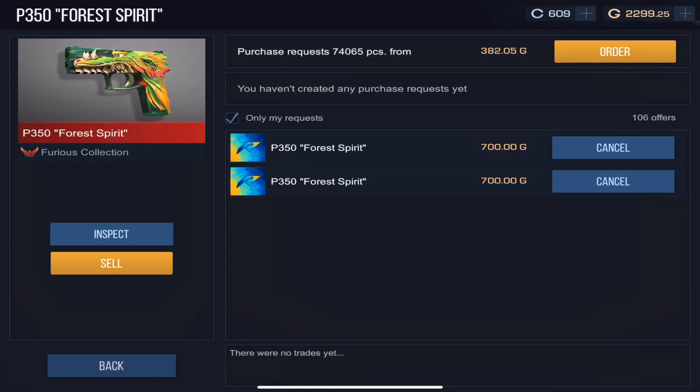Either two things: number one, my hypothesis was completely wrong and arcane guns do not have the same rarity as arcane knives. Or I'm just super unlucky — it was a 1-in-3 chance twice, so that's about a 10% chance of getting a gun twice in a row. The more likely explanation is that arcane guns are much less rare than arcane knives. But anyway, I'm just going to leave these two P250s on the marketplace selling for 700 gold. If you want to buy them and somehow make this video profitable, go ahead.